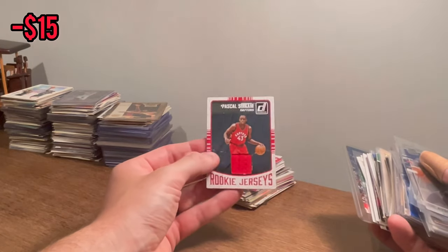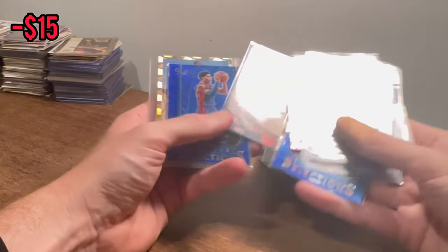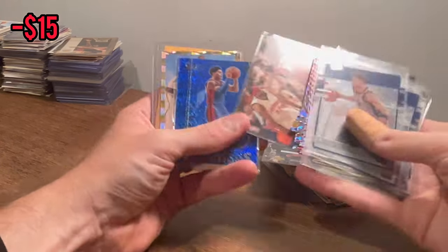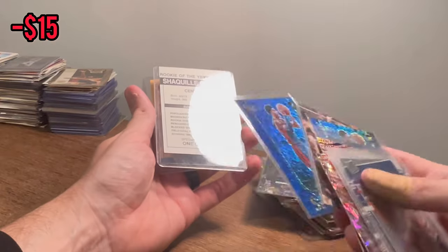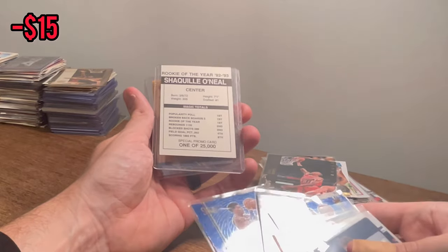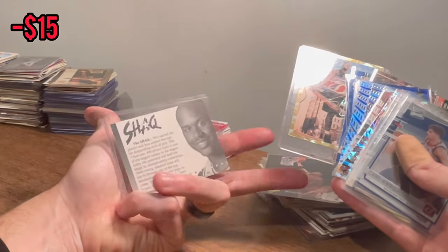Unfortunately one card is almost split in two — that's unfortunate. Killian Hayes rookie selections — that's cool. Rip Hamilton Full Court — two of these. Shaquille O'Neal Gold. There's SSP, there's SP, and then there's just P for the early 90s short print cards. But still, sick card. Then another sick Shaq card on the back — still one in 10,000. Pretty sweet pulls there.